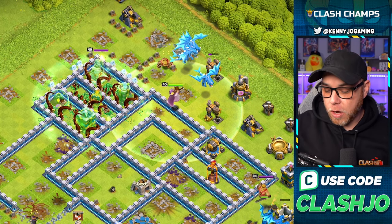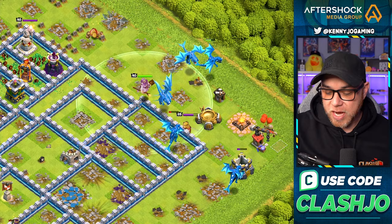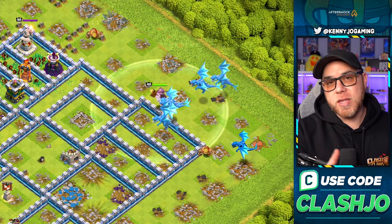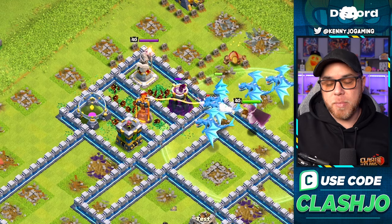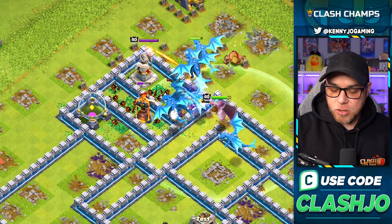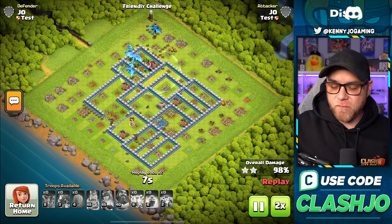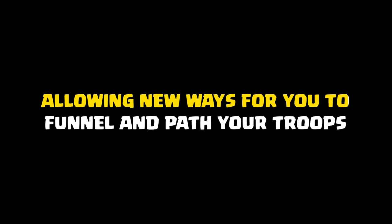The Electro Dragons go down, take out all the buildings on the right side getting some nice zap value. They also take out the second Inferno Tower, then go all the way back towards that placement where the Overgrowth was used, and easily take out that section because there's a large group of Electro Dragons left over. This was one way to use this spell as a back-end spell to protect troops. There was something in the patch notes that stood out: attacking troops will completely ignore buildings and defenses affected by Overgrowth spell, allowing new ways to funnel and path your troops.